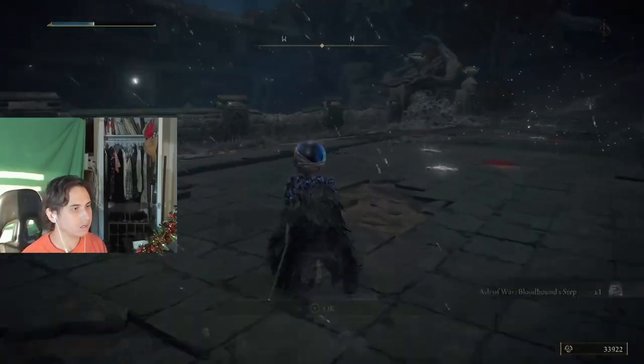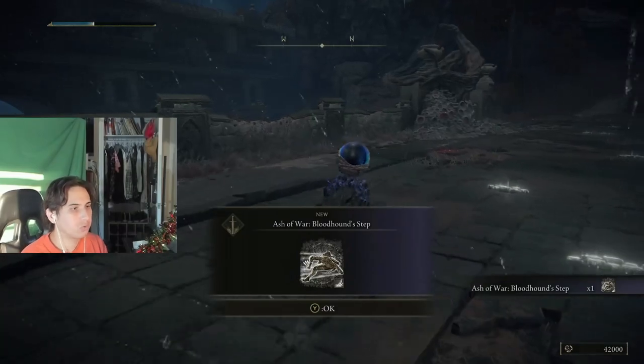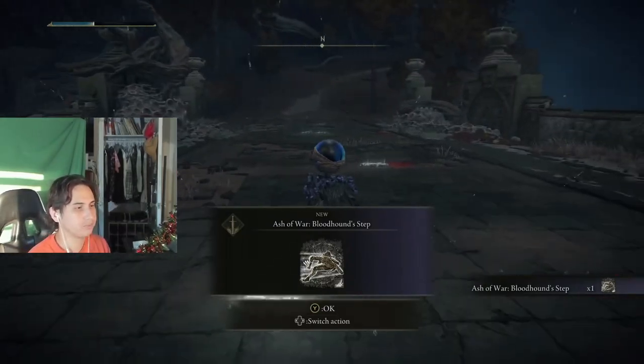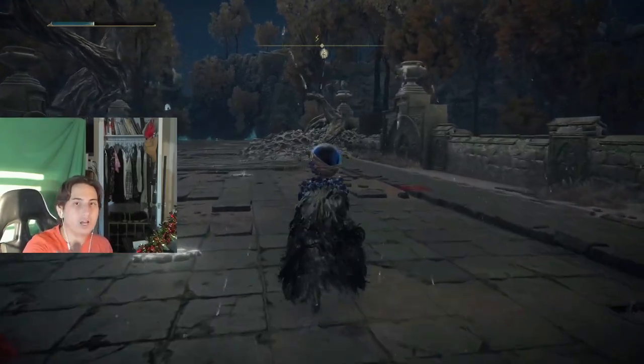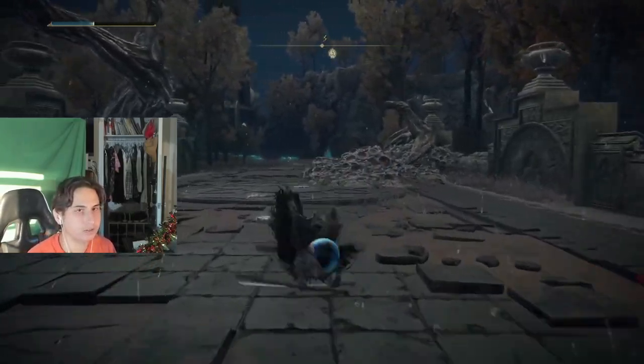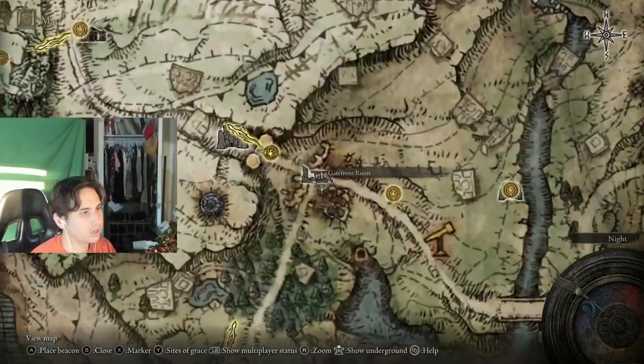Once you defeat him, you're rewarded with the Bloodhound's Step. This will turn your Elden Ring character into an anime character with a simple Ash of War.